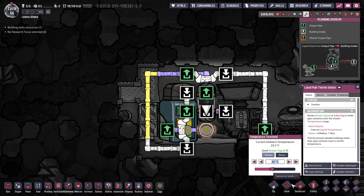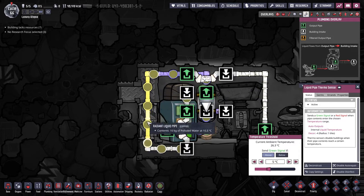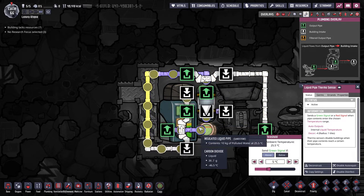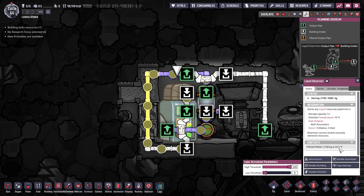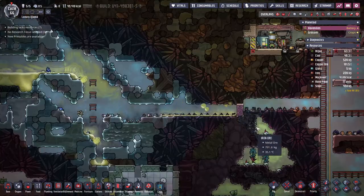Now if we set this to get everything back to like five degrees, this will start cycling and we'll chill this water over and over again. We'll see the water slowly decreasing in temperature because it's stabilizing, cycling through this chill zone until it's actually at five degrees. That's working perfectly.